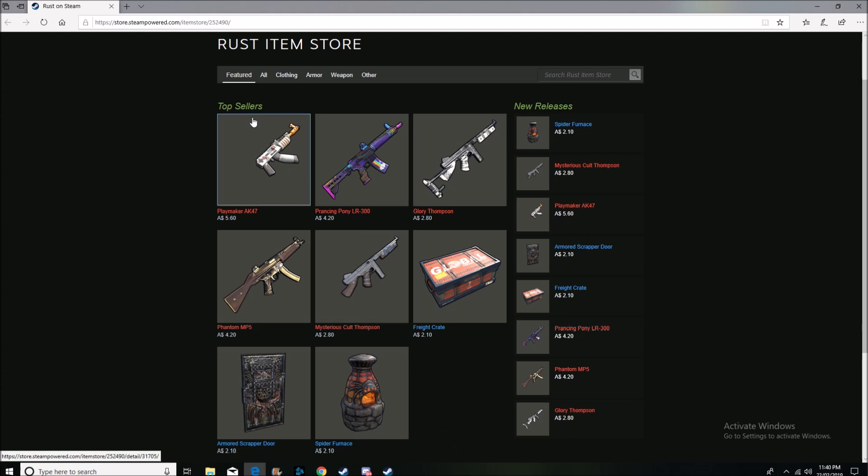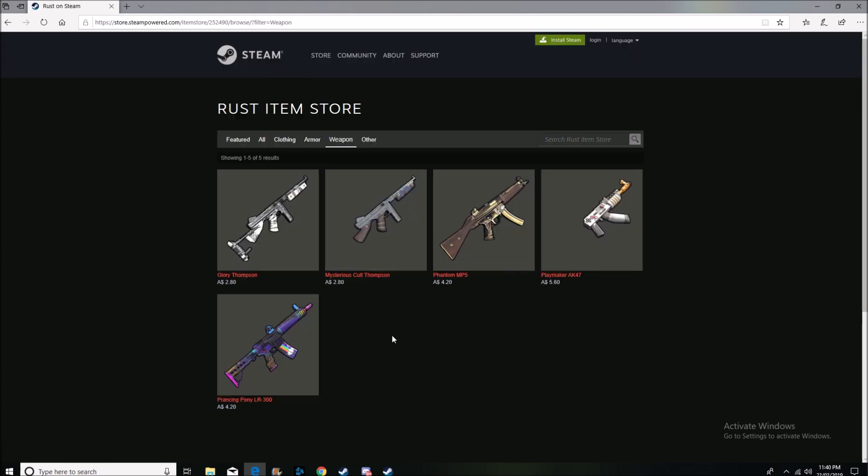This week's skins have no clothes and no armor — only weapons and other items. We've got guns, a chest armor door, and a furnace. We're going to talk about weapons first. We'll start with the Glory Thompson and the Mysterious Colt Thompson. As a collector and investor, I'm straight up going to say these are the first two guns — and if you're not willing to spend too much money, these are the only two guns you need to buy this week to make money.